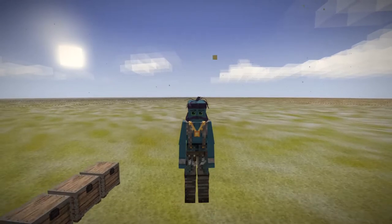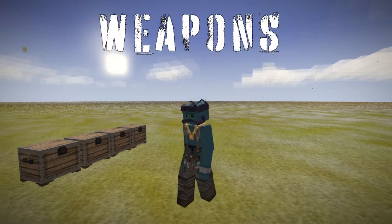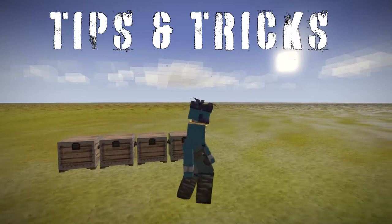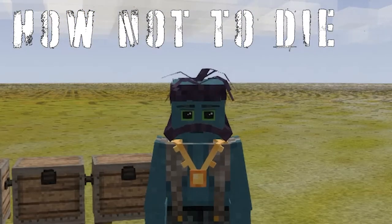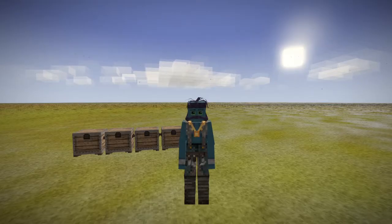Hey there, what's going on everybody? It is your Papa Cheddar here with another Vintage Story tutorial. Today we're going to be talking about combat — what kind of weapons we have, fighting different creatures with them, what they're good for, what they're bad at, and some tips and tricks. Pretty much just teaching you how not to die as you're running around the world exploring and building your bases, because there are many dangers.